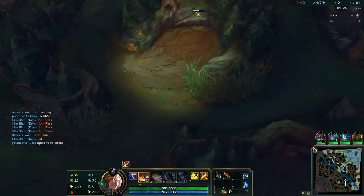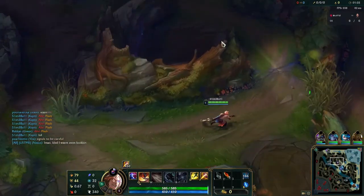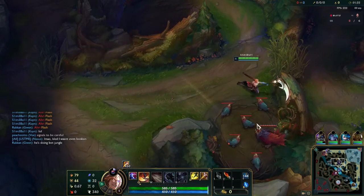Unless you know that Viego is starting bottom like he is and this Kled is going to be aggro as hell. You can actually get a level 3 gank before Viego is going to be coming topside, so you can get a quick kill real fast and then move on, which is exactly what I do.